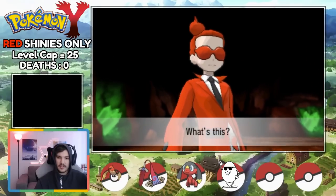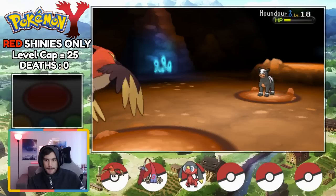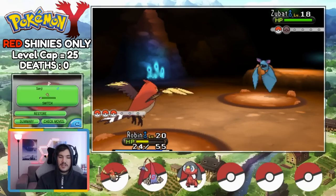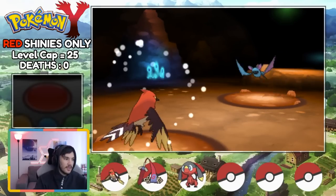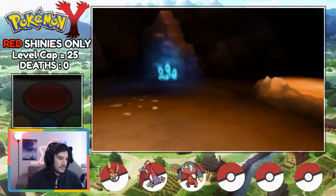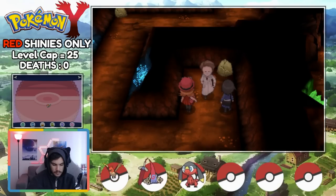We head into the cave to face Team Flare. We take down a Houndour and then a Zubat. After quite a close battle with confusion being quite obnoxious, we nevertheless beat them and push on further into the cave, eventually getting to this Scientist after a few more battles.